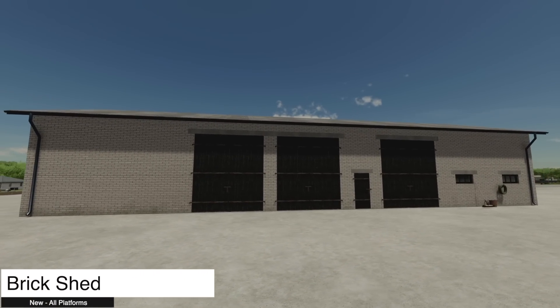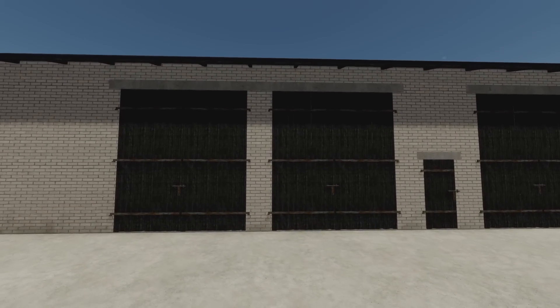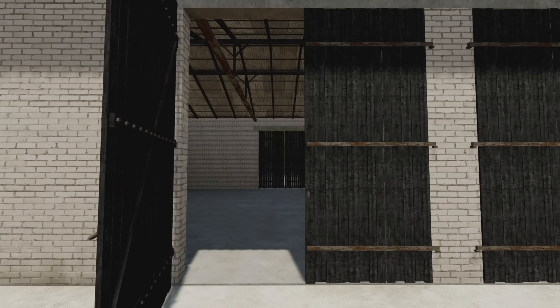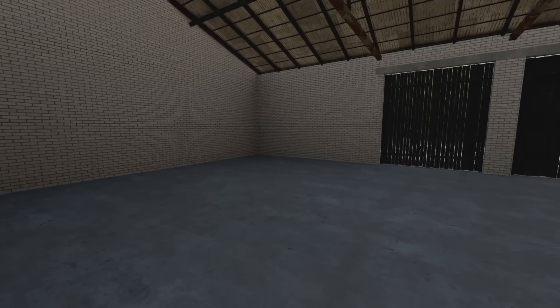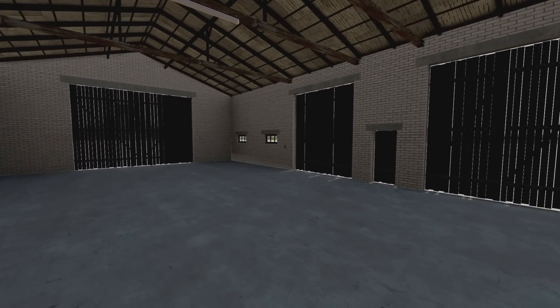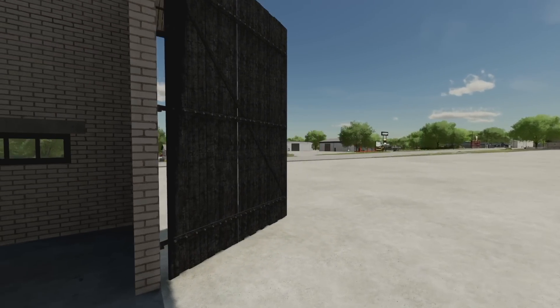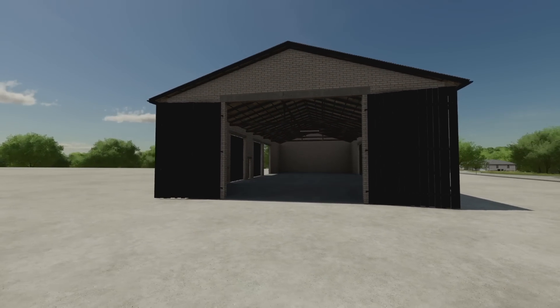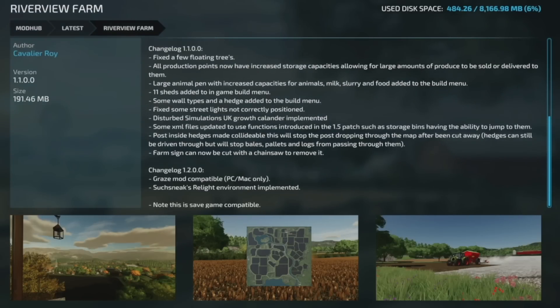Our last new mod for all platforms today is the Brick Shed, which costs 25,000 dollars. It has three drive-through bays in the front, three doors on the back, and one big area on the very end. The doors open up quickly, so that's nice.